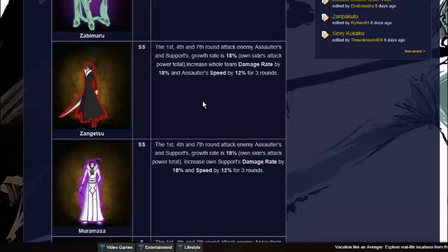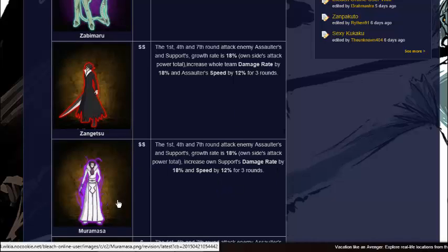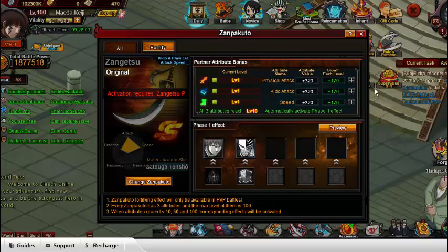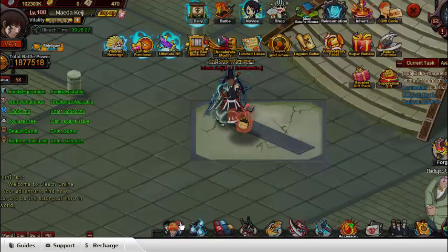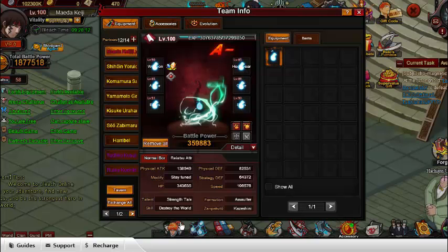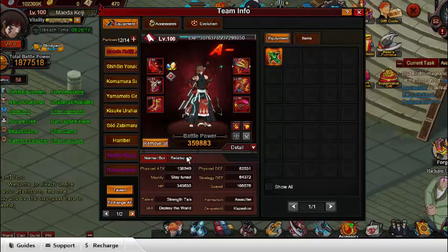The reason I'm leaning toward Zangetsu is that he boosts my assaulter speed by 12% post round 3 and increases the entire team's damage rate, whereas Muramasa only increases the supporters' damage rate. So Muramasa is only useful for PvP or PvE if you have supporters like Senjumaru, Hikifune, and Shainemu. But Zangetsu is useful for both PvP and PvE — the boost to assaulter speed is helpful, especially when you need to stack supporters with agility stones and best gear.